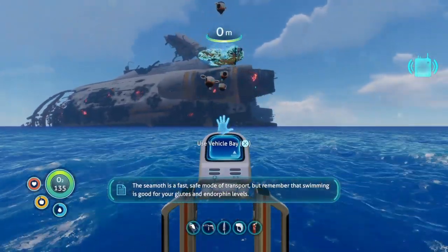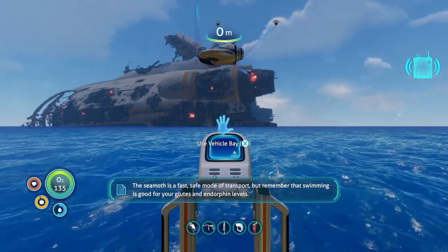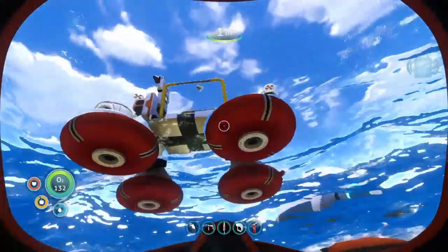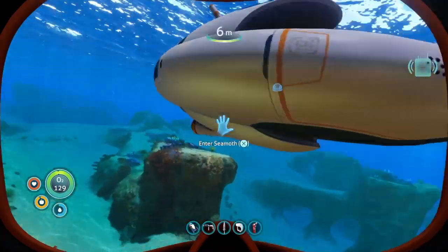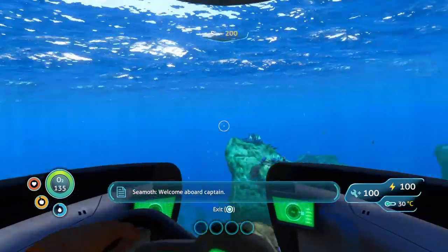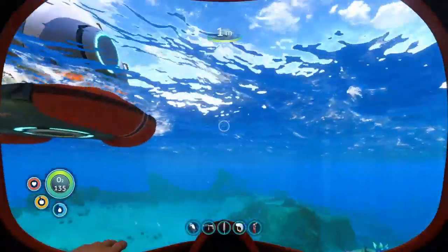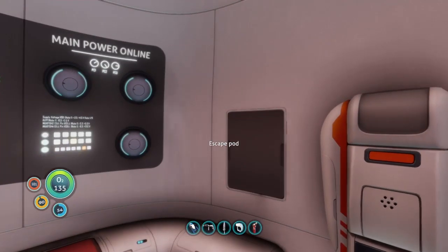We're going to craft our Seamoth first. The Seamoth is a fast, safe mode of transport — but remember that swimming is good for your glutes and endorphin levels. We're starting to go very well. So we have the Seamoth — we have no upgrades on at the moment. Welcome aboard, captain. We have a maximum depth of 200 meters; going deeper and the Seamoth will take damage. So we can upgrade that as we go.